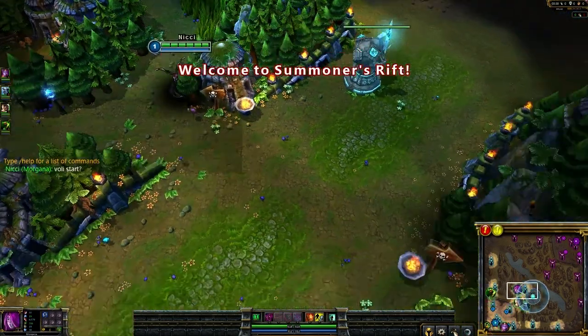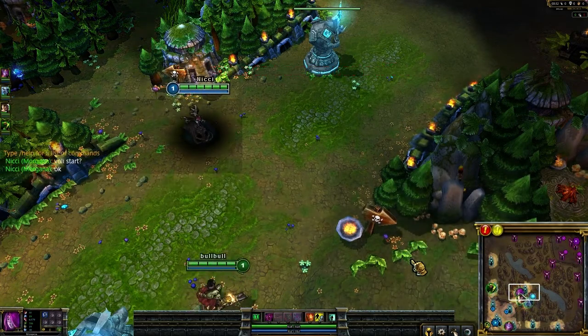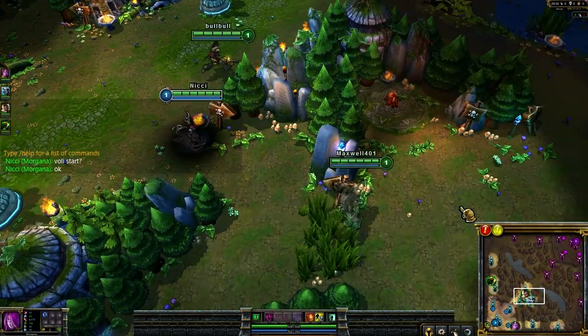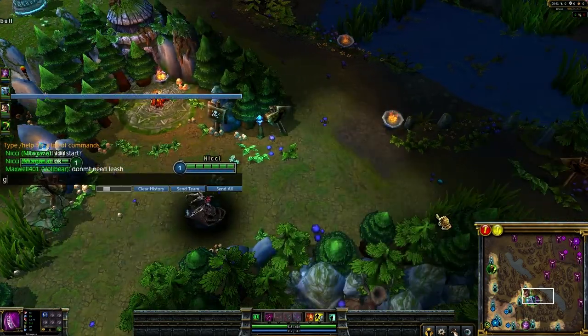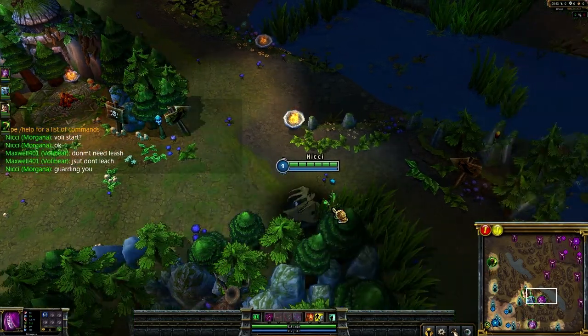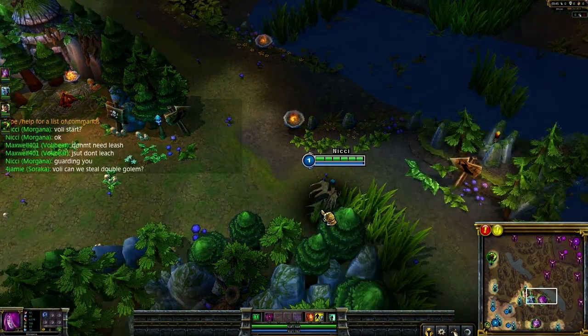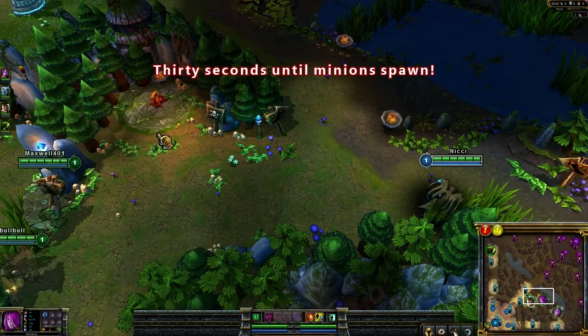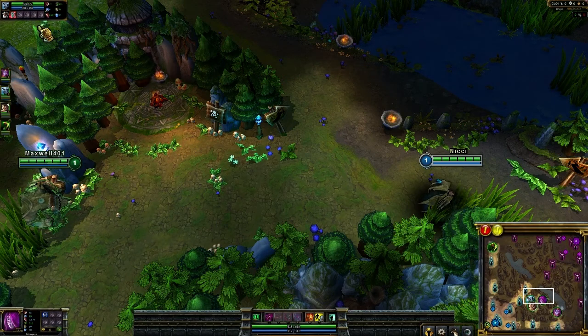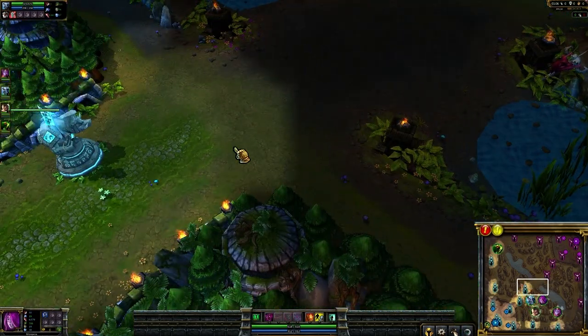Lee Sin is starting Red. They will summon to Summoner's Rift. Volibear has a lot of health — he's got over 600. Of course I do too, but that's pretty good.